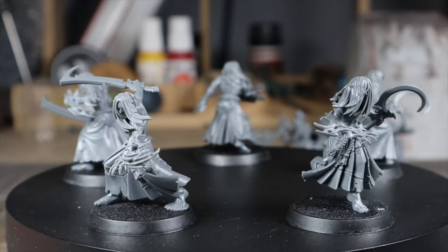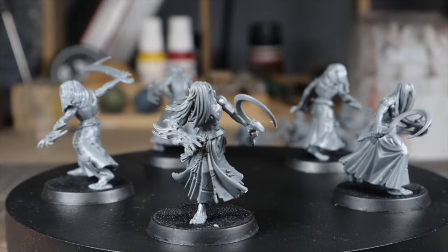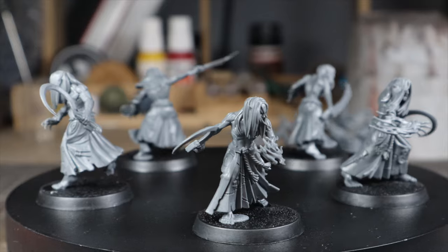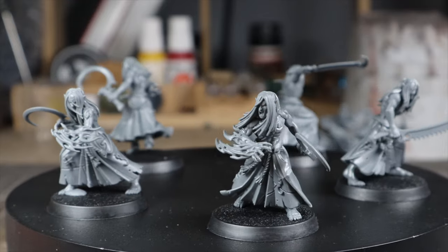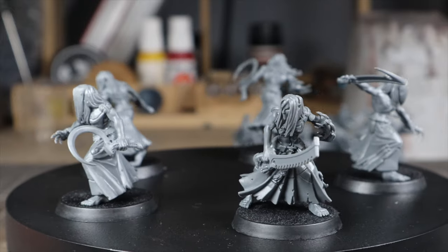All of the models except for the Shadow Weaver have these awesome sculpted flames and markings on their bodies, so one of the things I'm going to be focusing on in this video is really making those flames and markings pop with some OSL, or Object Source Lighting. Another thing is that with most of them looking really similar, it means that we can really speed through these models.